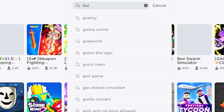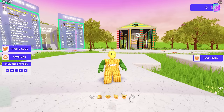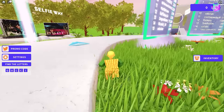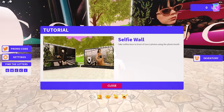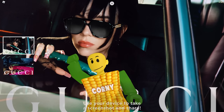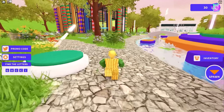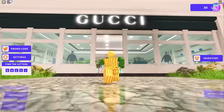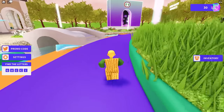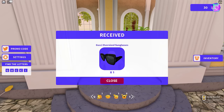For our next free item, go ahead and join the game called Gucci Town. To get the UGC item, all you need to do is follow this arrow until you reach the fifth area. The first is the selfie wall, the second is the creative corner, the third area follows, then the Gucci shop, and the last one is the power up place. We finally received the badge and our free item.